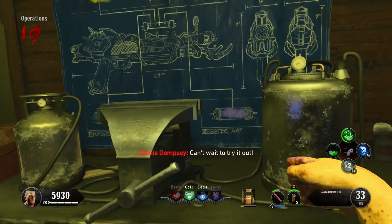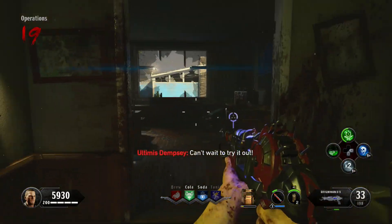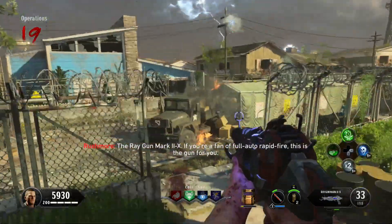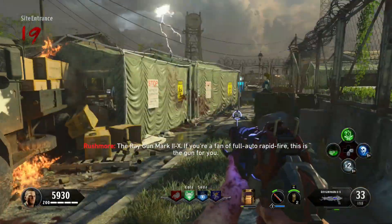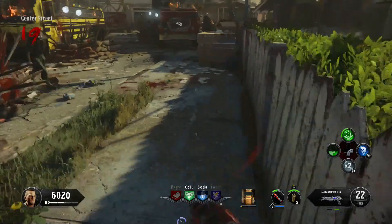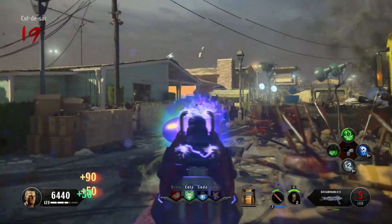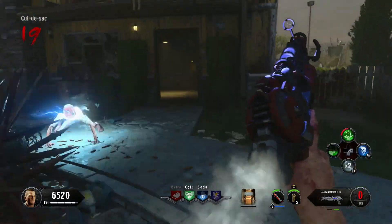And there you have it, ladies and gentlemen, the Raygun Mark II X. This one's really cool — it's a fully automatic rapid fire ray gun. This is everything I probably would have ever wanted in a ray gun: fully automatic with no splash damage and pretty damn good damage too.